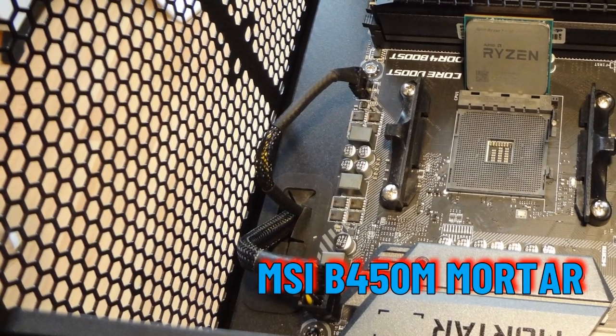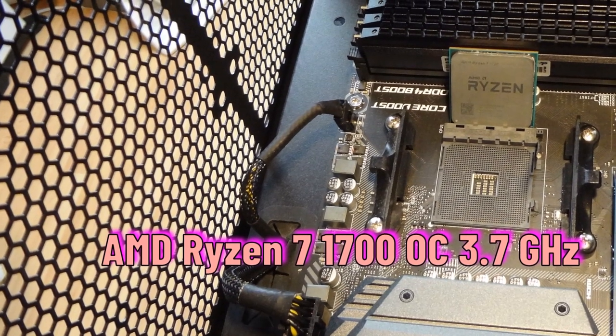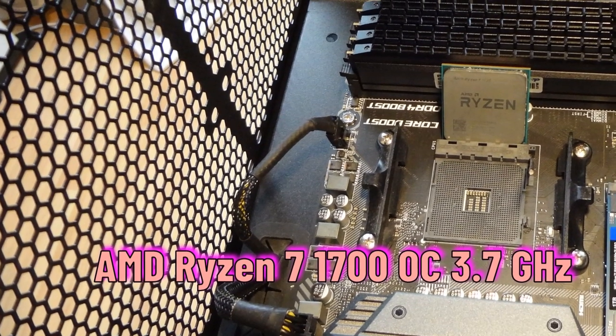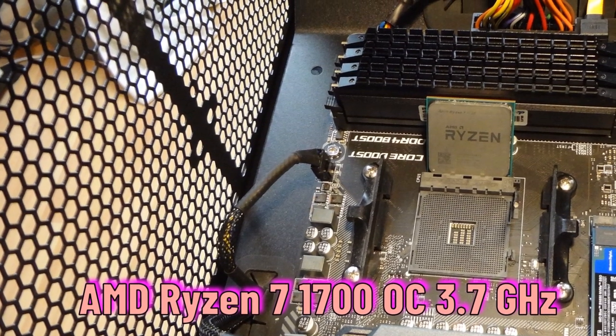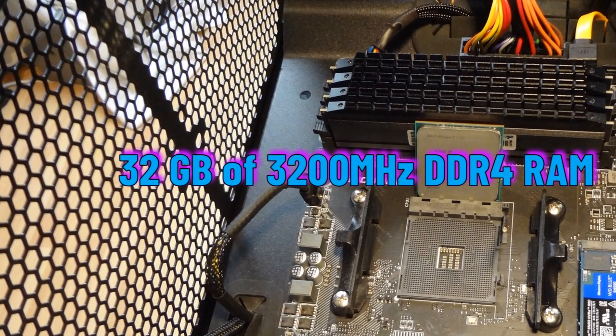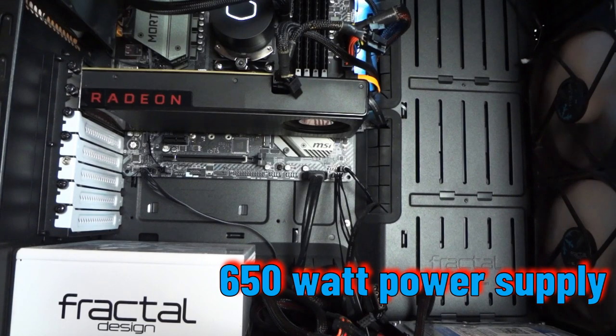Beginning with the motherboard: an MSI B450M Mortar accompanied by AMD's Ryzen 7 1700 processor overclocked at 3.7 GHz to mitigate as much as possible any CPU bottleneck. The 32 GB of 3200 MHz DDR4 memory will be plenty for the task, and the 650 Watt power supply unit can provide more than enough power for our components.